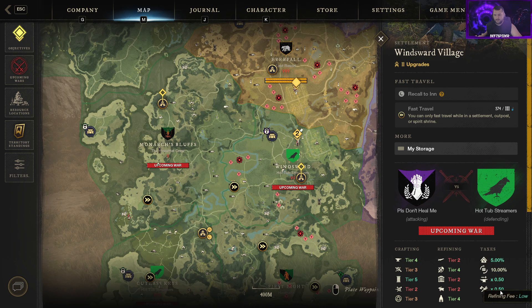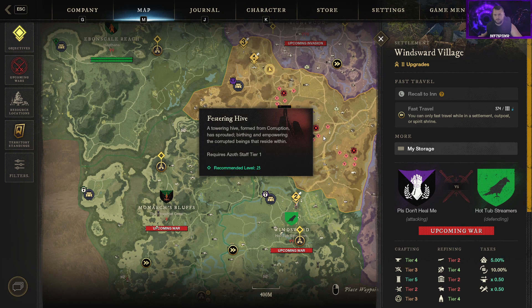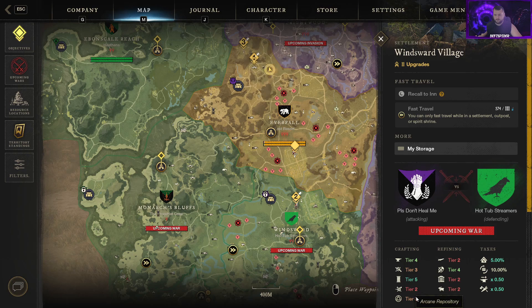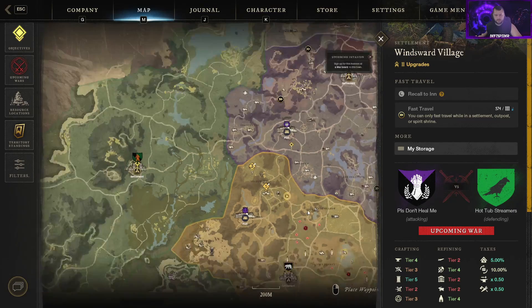Each city dictates its own fees — crafting fee is low here, refining materials is low, costing about half a gold. You can see stations for each thing, so if you're trying to focus-craft you can find a city with the tier station you need. Just remember those tiers change based on the corruption invasion — if the controlling company and others don't kill the corruption it'll reach your city and start downgrading your stations.